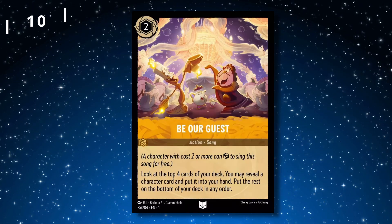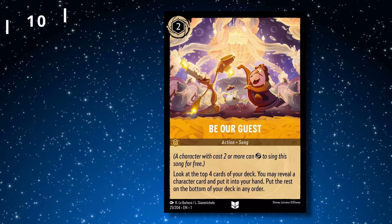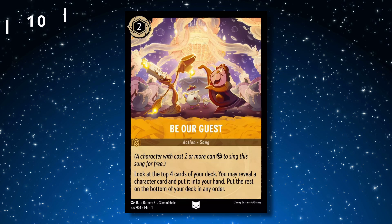Starting off with number 10, we have Be Our Guest. This card is currently going for just under $1 as an uncommon. This makes sense because Be Our Guest is a pretty common staple in any amber deck in multiple copies.